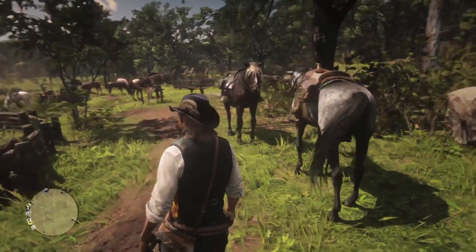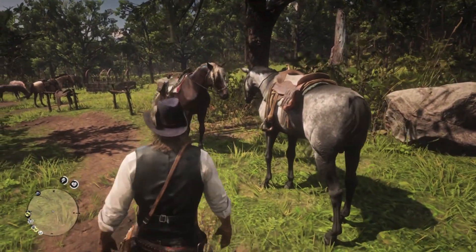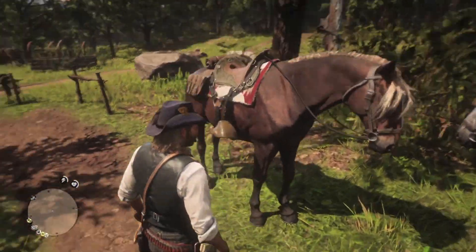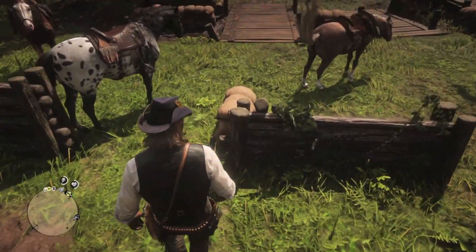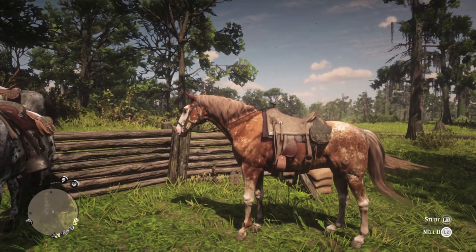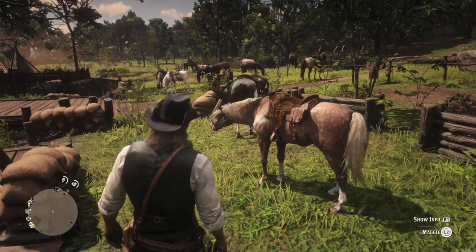And then moving on to chapter 4 so we can see Sadie's horse. But first we can see Silver Dollar again and Oldboy. And here's Taima and Nell II — she looks great in this light. Here's another shot of Lenny's horse Maggie.